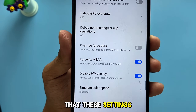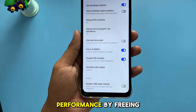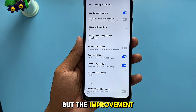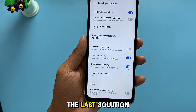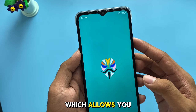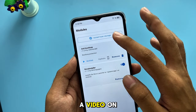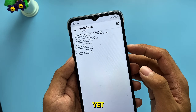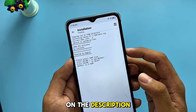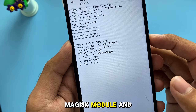Remember that these settings don't majorly upgrade your RAM — they help optimize performance by freeing up some memory, but the improvement is limited. If you really want to increase your RAM, the last solution is adding more RAM through root, which allows you to use swap memory or virtual RAM. I already made a video on how to root and unlock the bootloader, so if you are not rooted yet, watch the video in the description. But if you are, just download the Magisk module and choose more RAM.